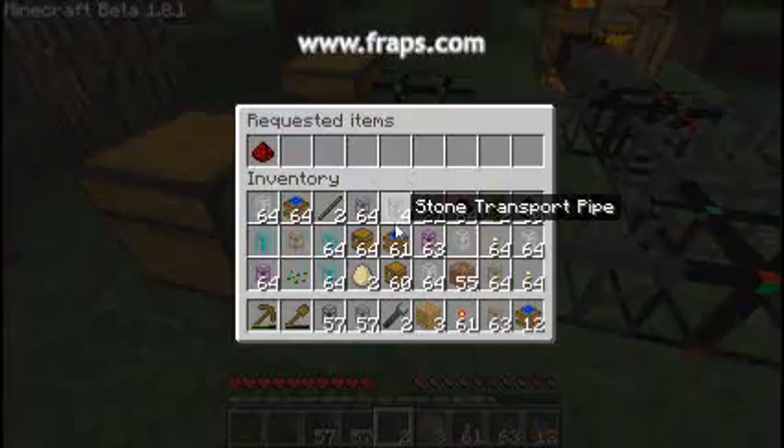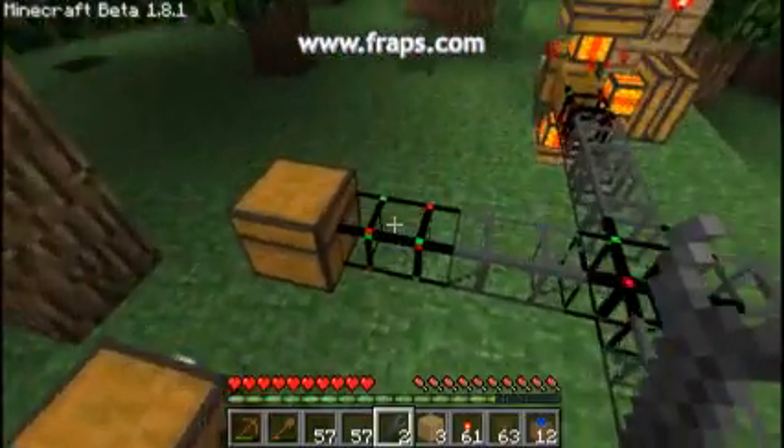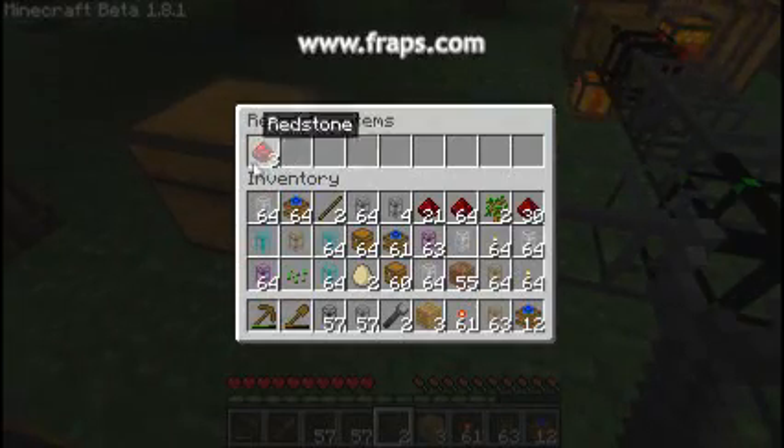You can open an interface on the pipes where you can put items in just like a diamond pipe, except you can put multiple in one stack.